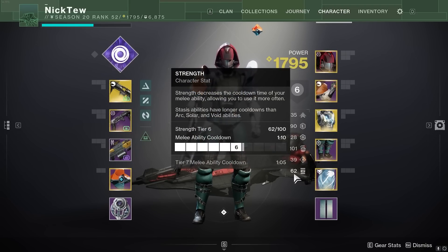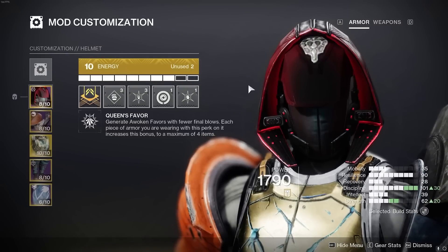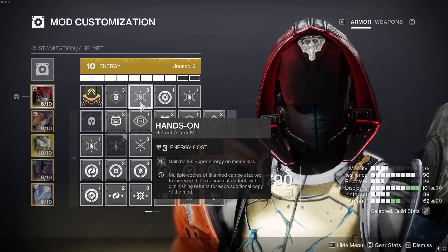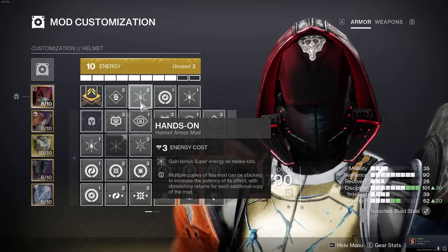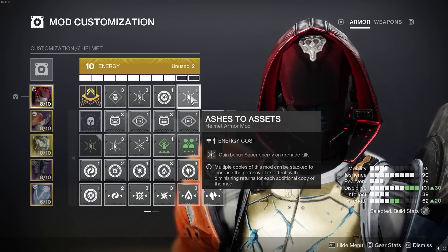Dump all remaining stats into Strength — my Strength is pretty low but it still works out fine. For mods, this is really what takes the build from working okay to completely through the roof with abilities back 24/7. On the helmet, I have Hands-On to get extra super energy every time we get a melee kill — keep in mind that when we have an overshield and get a melee kill, that counts too. Ashes to Assets gives a crazy amount of super energy with grenade kills, so I can just spam my bubble constantly. Void Siphon to get more orbs since we're using a void weapon.